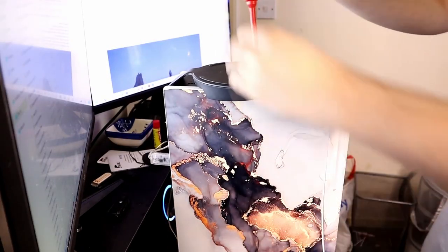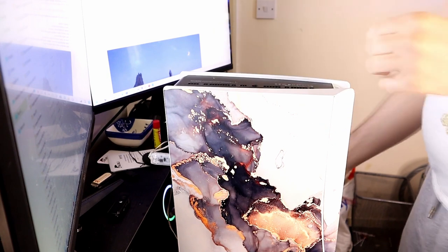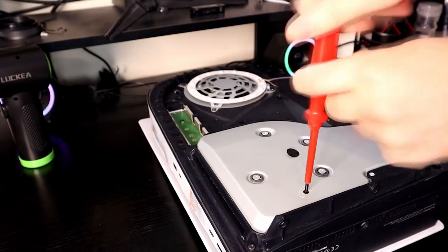Number 18: Disk Rescue. If for any reason your disc won't eject from the PS5, don't panic — the PS5 has a built-in rescue mechanism. All you need to do is remove the base and the faceplate on the side of the disk drive, remove the black sticker, and use a small flat-headed screwdriver to slowly turn the crank, which will push the disk out.